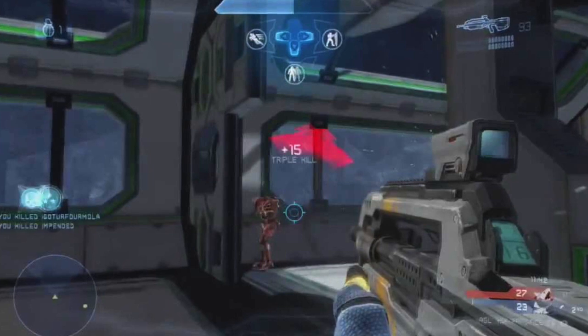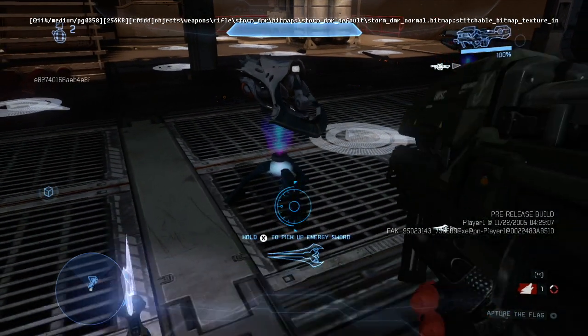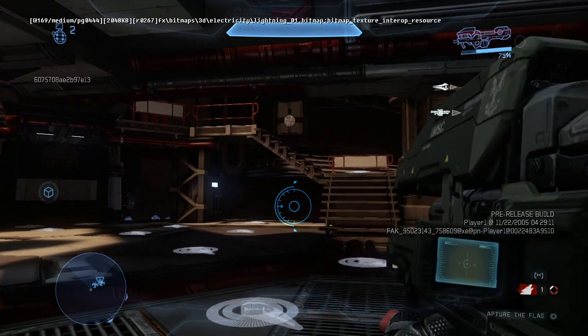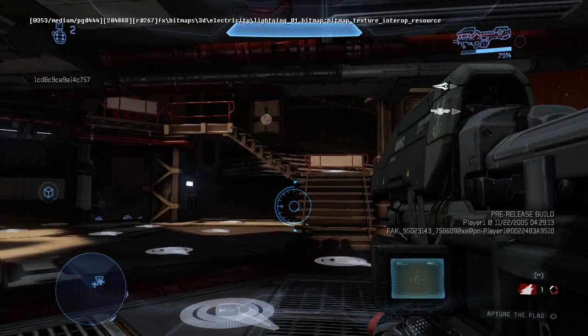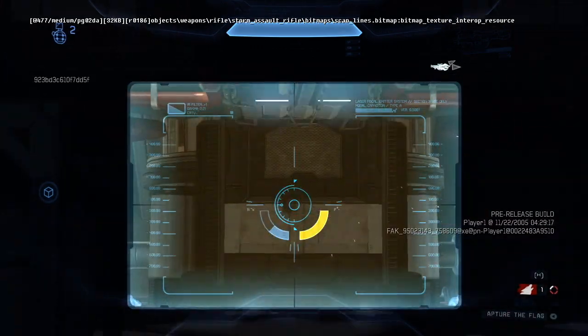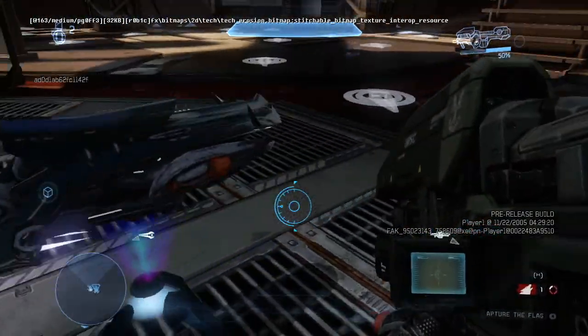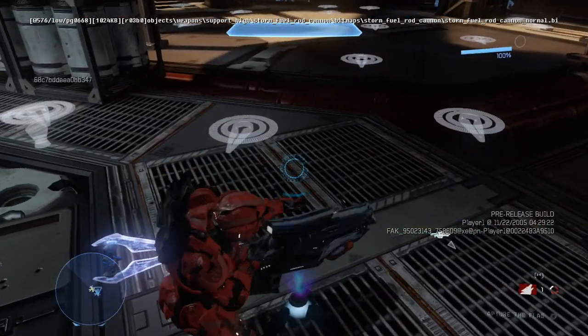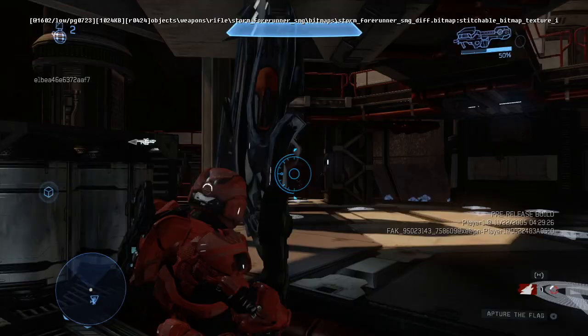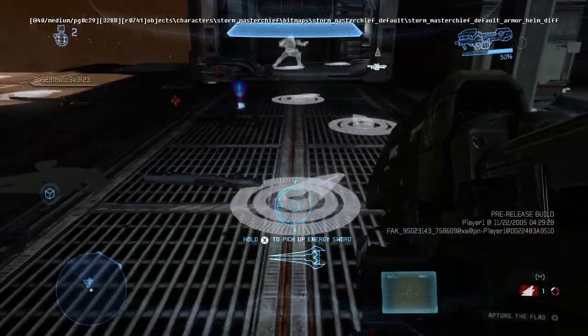Moving on, let's take a look at the Spartan laser. There's not really much to see here — you'll notice the reticle is a little bit different, with a little charge icon in the upper right. This charge icon is also used for heat on some weapons. I don't think it's anything that significant; it's probably just something there so they can quickly plug it in if they want to. You'll notice here on the plasma turret that it's there as well, even though the plasma turret doesn't use it in any shape or form.